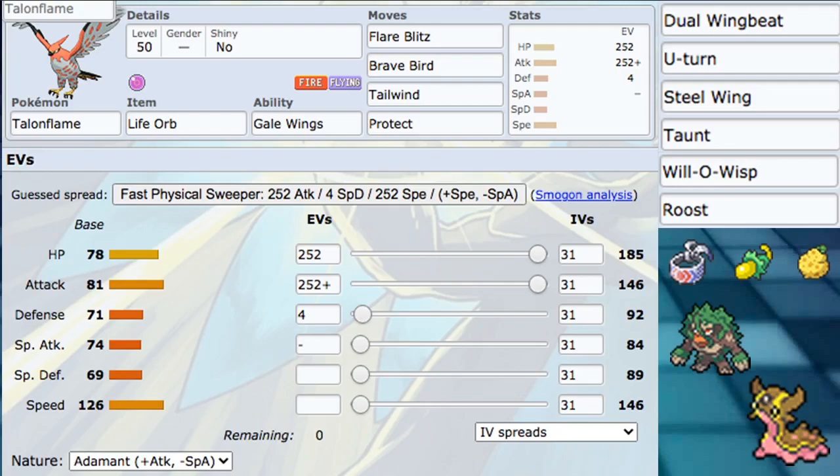Dual Wingbeat — we already talked about using it over Brave Bird. It has 40 power and hits twice, which is really good against things like Whimsicott to break its Focus Sash and then kill it. That's a big reason to use Dual Wingbeat. We also have U-Turn, which is very good, especially if you go Choice Band. Then we have Steel Wing, which becomes a really good max move giving Max Steelspike. You could use this Pokemon as an offensive Dynamax target with Steel Wing, Brave Bird, Flare Blitz, Protect. We also have Taunt, Will-O-Wisp, and Roost — though Roost lost most of its playability. Taunt and Will-O-Wisp are just good support moves, especially on such a fast body.